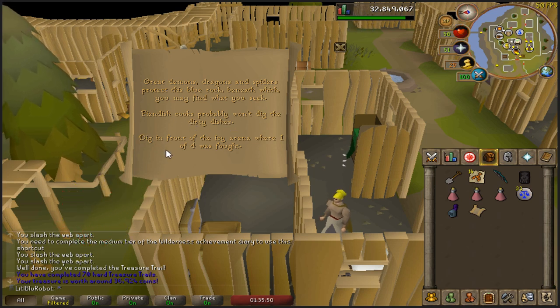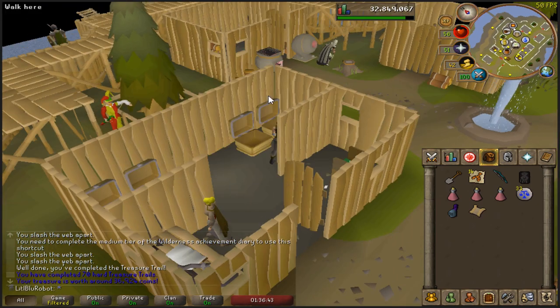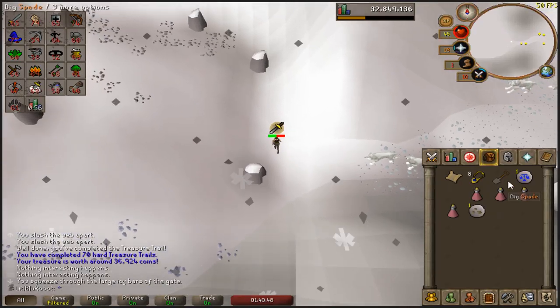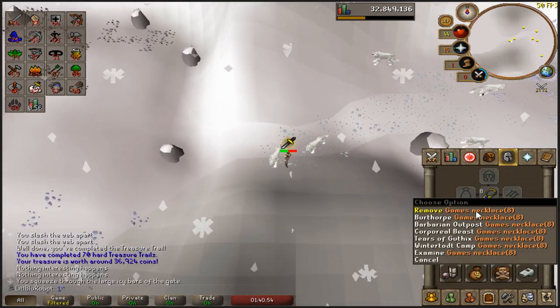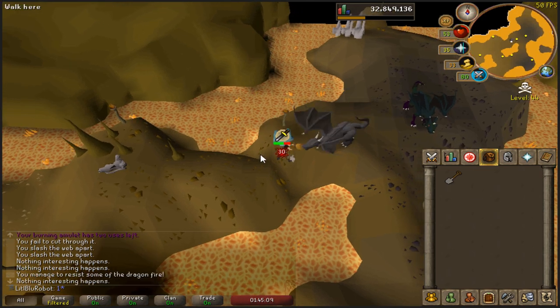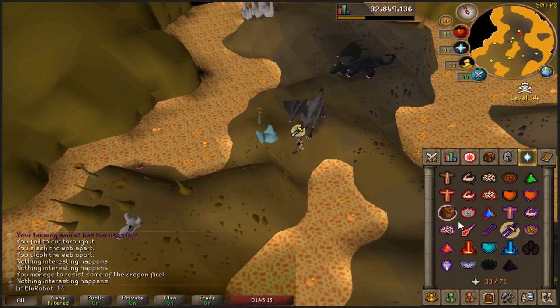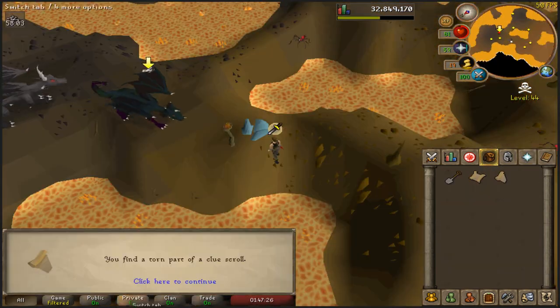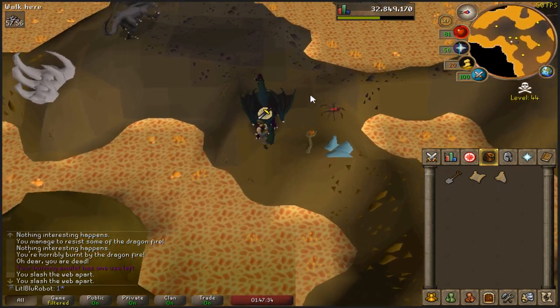That's in the Wilde — like, Rune Rock. Probably won't dig the dirty dishes. I don't know that one. Dig in front of the Icy Arena where one of four was fought — that's something to do with Desert Treasure. I'm fairly sure I can do all of those. I think I forgot to record number two, but just pretend like I did. Don't kill me yet — oh god, I forgot the clue! I forgot the clue. Kill me! I'm an incredible idiot. I forgot to press record and I've just been talking to myself.